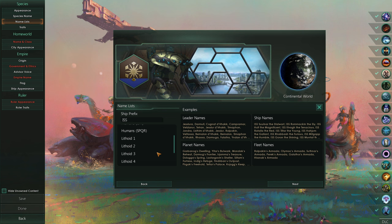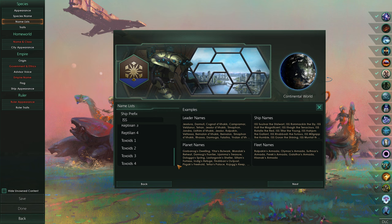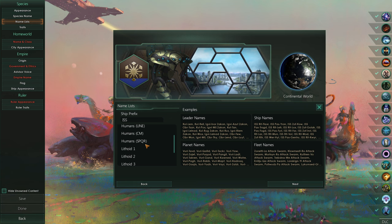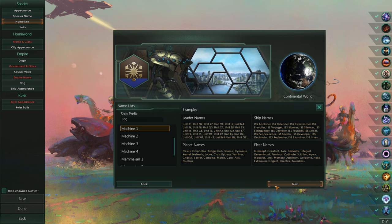So we're going to go with robot bees. It's interesting that there's no insectoid - I guess arthropoid kind of fits that. But we would end up going with machine, I think, because we are robo-bees here. Unit B1 - that's kind of ideal. I think that's decent.